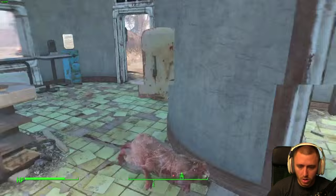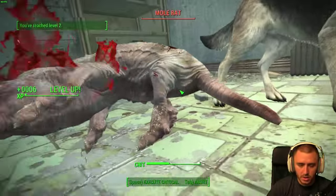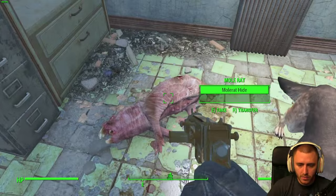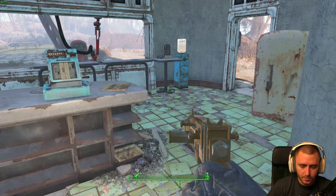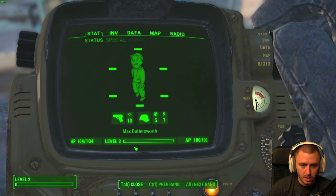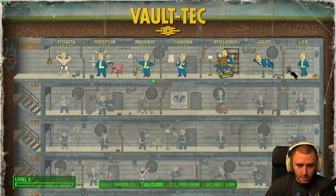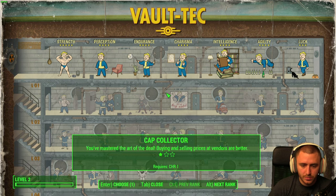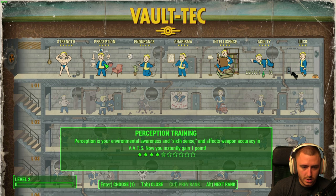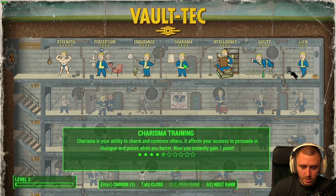Whoa — you fucker! Get the fuck off my dog, you piece of shit! Level up, boys! Level up! So where do I do that? Level up T. Your digestive tract is adjusted to the weirdness of the wasteland — take less radiation from eating or drinking. Okay, I see, this is what you can do. Charisma, Intelligence, Agility, Luck. Let's see what we're already at. Endurance, Strength, Perception, Charisma — let's do Charisma.